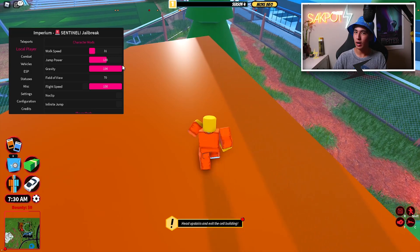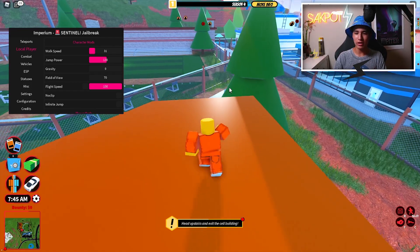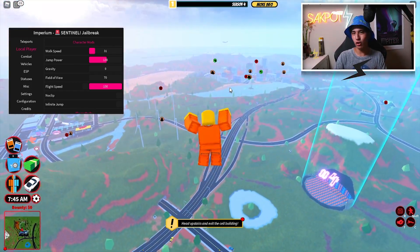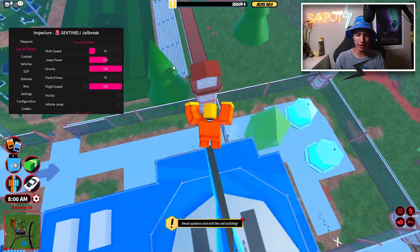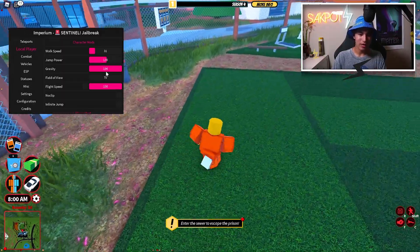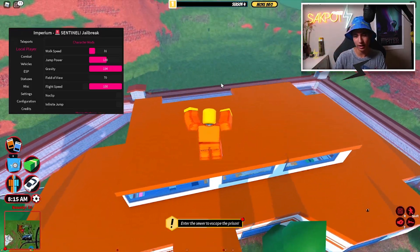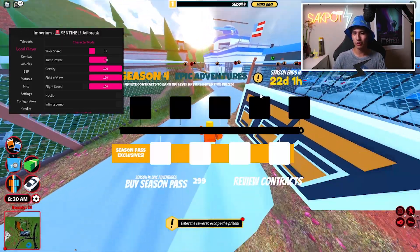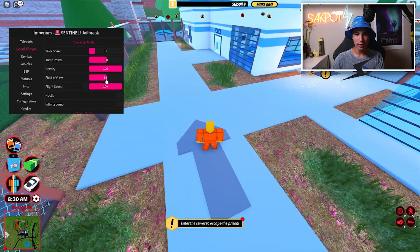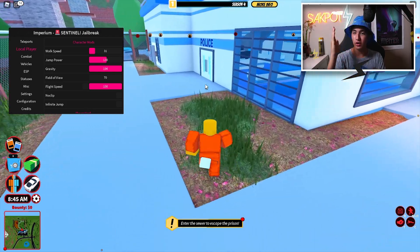We also have gravity. We can turn gravity to zero and float infinitely, or turn it down to halfway for semi-anti-gravity. There's also an FOV slider — on default it's fine, but you can make your field of view larger if you want to see more.